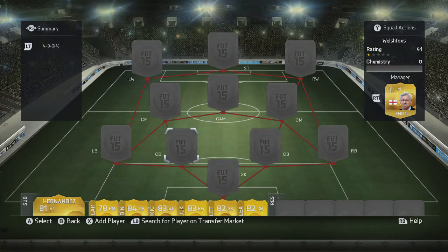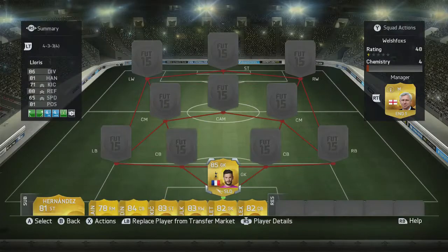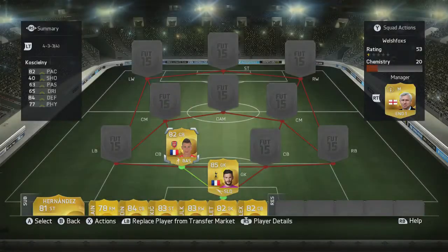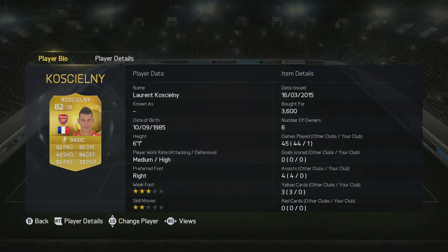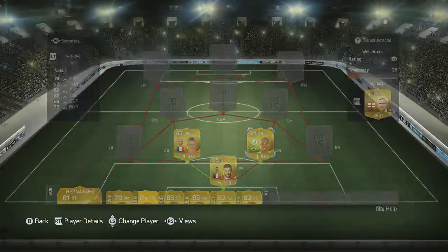So let's get straight into the team. First in goals is going to be Hugo Lloris, one of the goalkeepers I actually think is doing well on this game. Goalkeepers are terrible, so this is why I picked Lloris — I just need a good goalkeeper that can actually save shots. First centre back, Laurent Koscielny, my favourite centre back in the game. Medium-high work rates with 82 pace, 84 defending and 77 physical. Not the best physical but he's still absolutely amazing. Probably closely matched by Jerome Boateng as well, but I wanted to try this guy out.